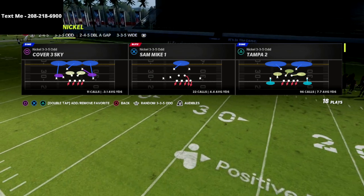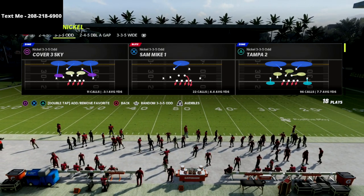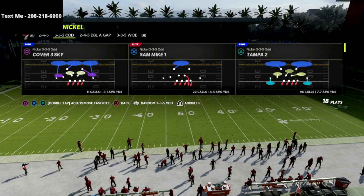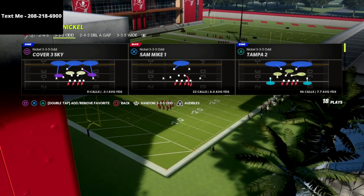Ace Slot is one of the most up-and-coming offenses this year — I think it's one of the better offenses, honestly. I think the two best offenses in the game are Gun Bunch and then the second best is Gun Ace Slot. This is a defense I've crafted and designed specifically for Ace Slot out of our Nickel 3-5 Odd defensive guide.